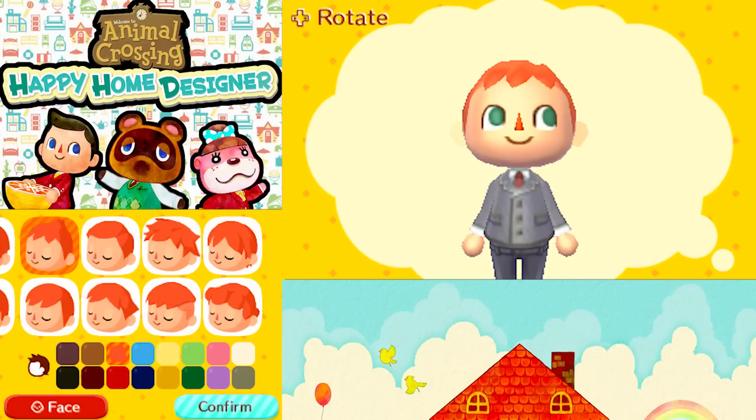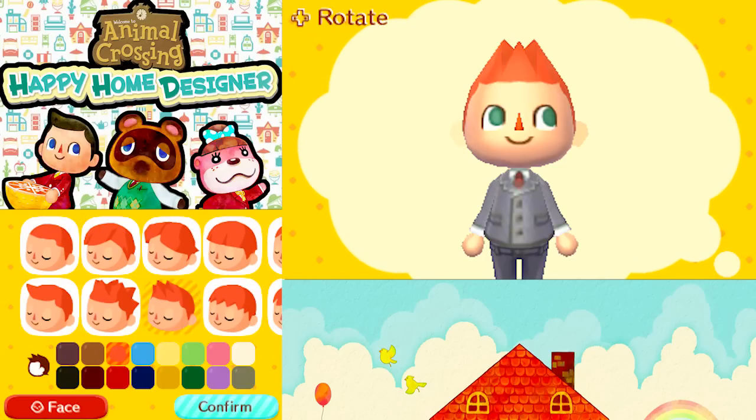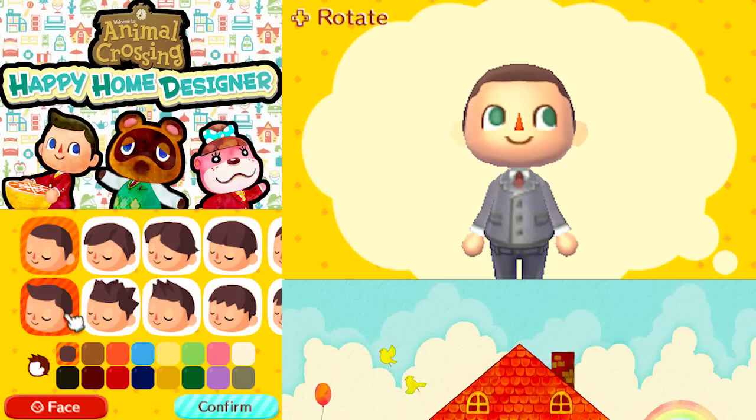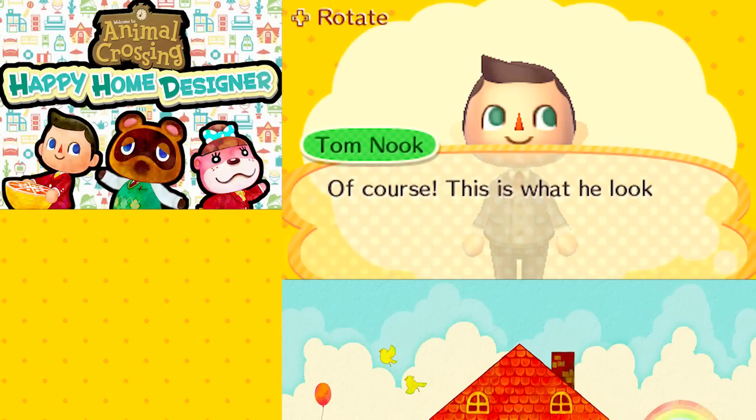There's lots to choose from. So far it doesn't look like we can use any of the lady styles, but I think there's a machine in Nook's office that you can use to style your hair if you want to change it later. Alright, here we go — that's what I want. Looks good to me. Very professional, of course.